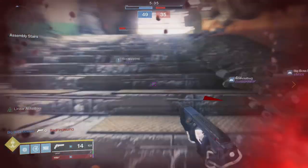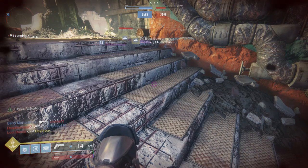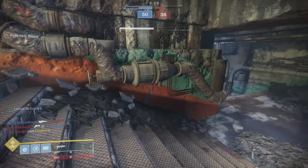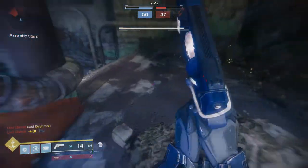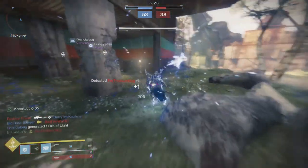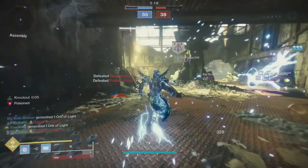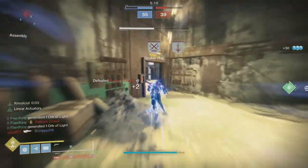Today we're talking about Destiny 2, specifically the new grenade launcher that came in Season of the Arrivals: Witherhoard. It's really good, one of my favorite weapons right now. Before we talk about that, I'm going to cover how to get the weapon, how to get the catalyst, and then show you some things about the weapon you might not know.